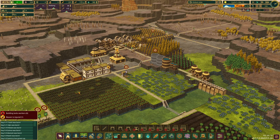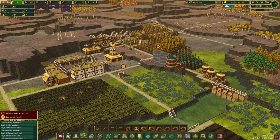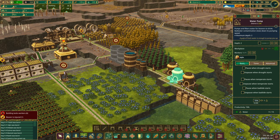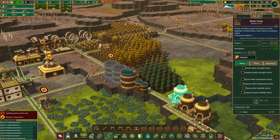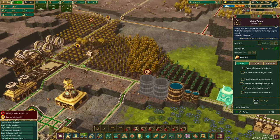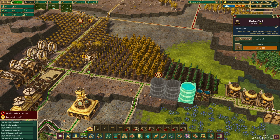Here's our first drought damage incoming — the water just dried up. I do have three pumps here going, and it's brought down and used up all the water stored in this area. A one-tile-deep storage is going to evaporate — that's not good.